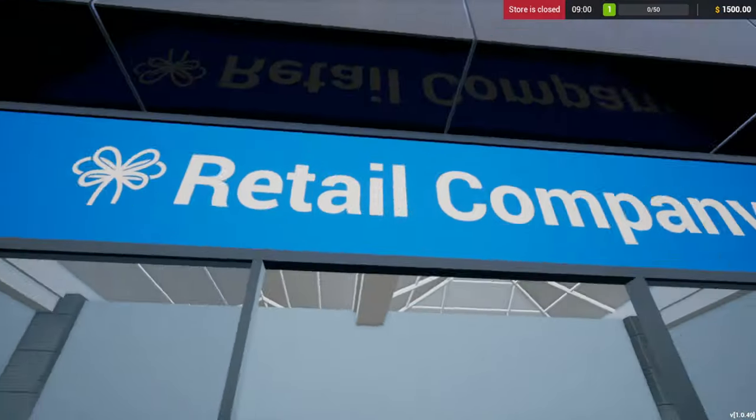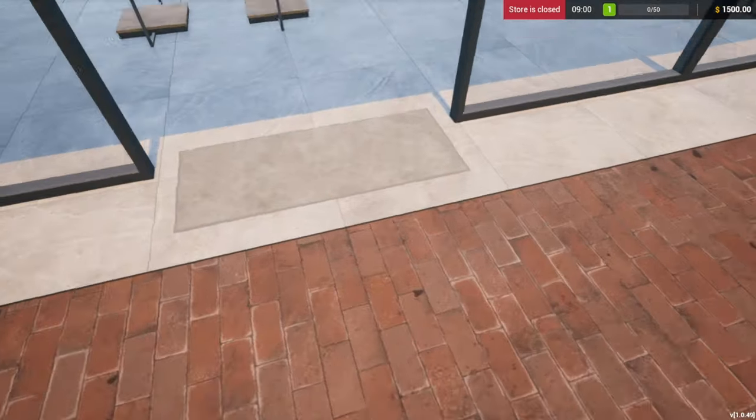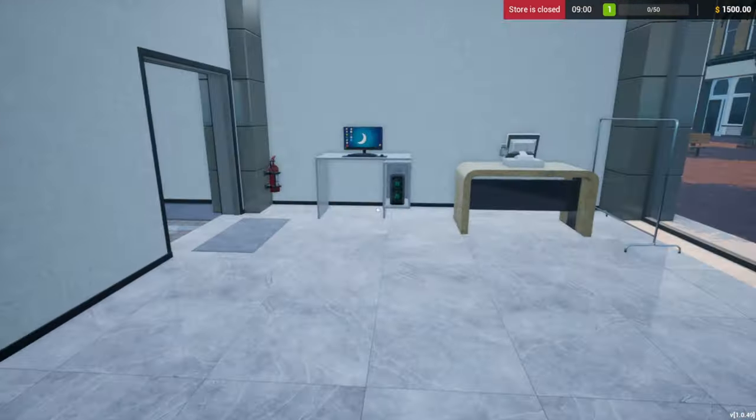Let's get to it. Retail Company — what should we name our company? Zephora? Get it? You probably don't get it. Burlington... Merlington. That sounds better. Yep, no copyright there. Merlington. I like it. All right, so let's get started.